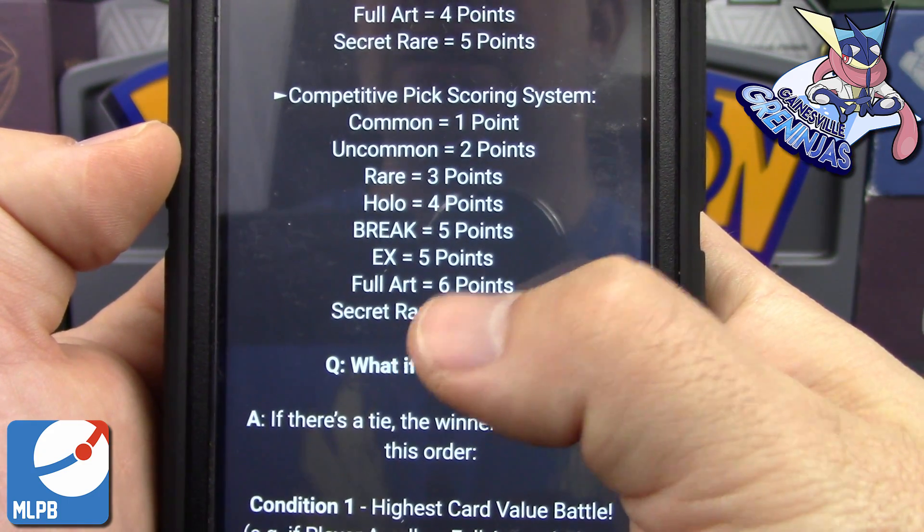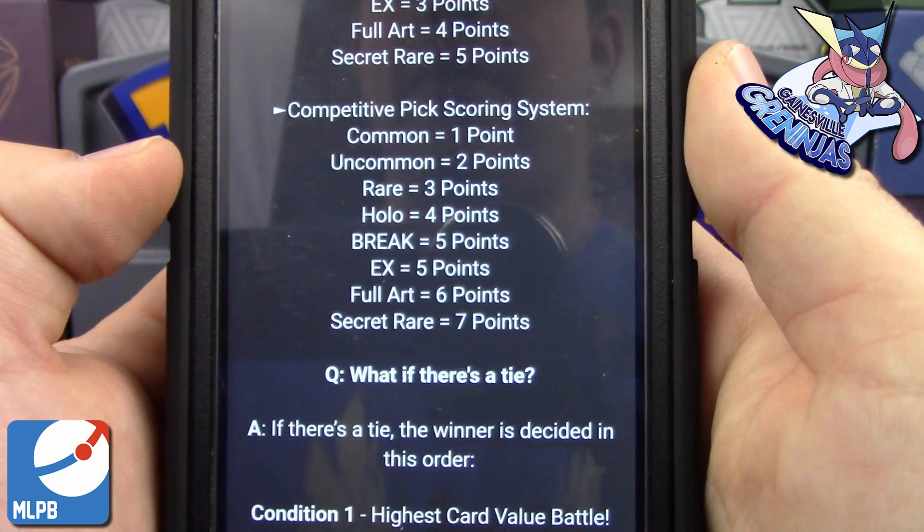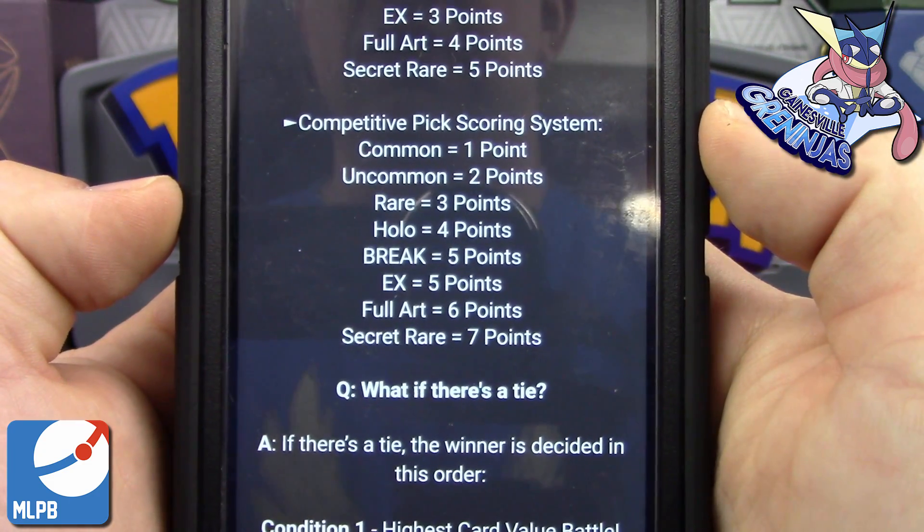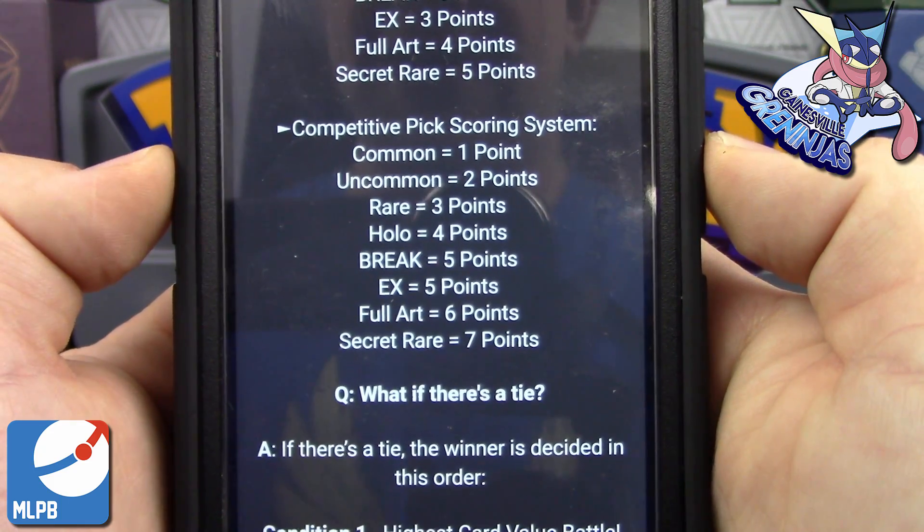So let's say you pull a Rainbow Rare Sylveon as your competitive pick — you get seven plus the five, that's 12 total points for that card. Pretty solid.